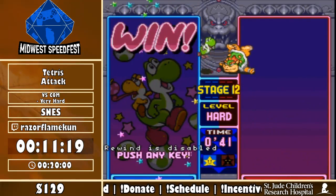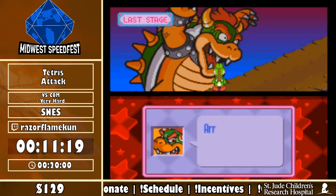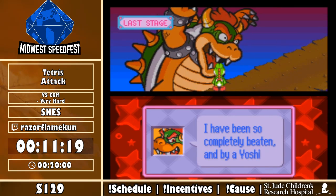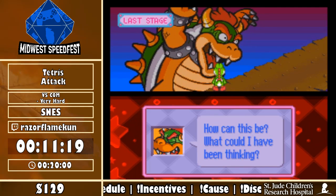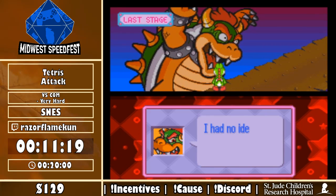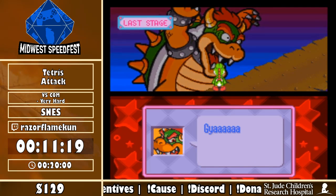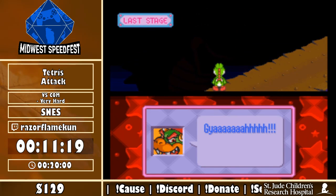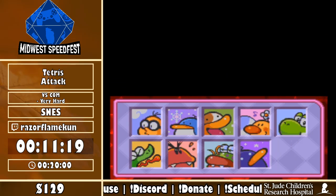There we go — GGs to Razor Flame! GG! Just waiting on Razor to join back. Hey, what was that — 11:19? Wow, very nice! According to my split it's 11:16, but I started my split a bit late. So yeah, 11:19 — that's a two minute 34 second PB.